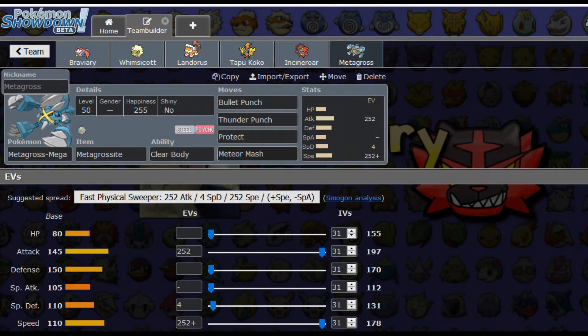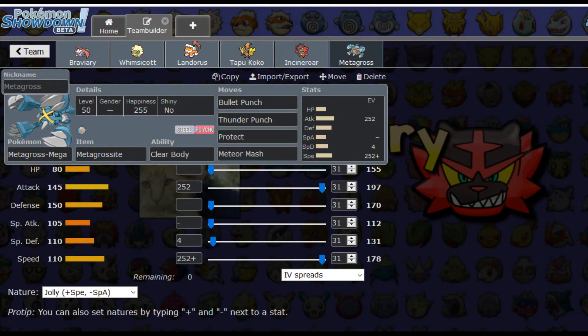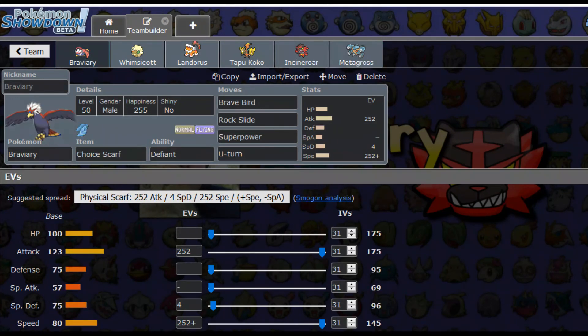We're also packing Meteor Mash, which can possibly give us a boost in Attack so that Bullet Punch will be doing even more. We've got 252 Attack, 252 Speed, remainder in Special Defense across most of these Pokémon — mainly because there are a lot of Hyper Voice and Heat Wave users running around. Mega Metagross is actually surprisingly bulky and fast. It's in the Uber tier, that's how good it is. With 110 Speed it's outspeeding almost everything — it outspeeds Garchomp, so take that into consideration.